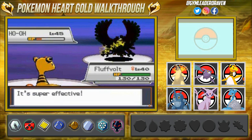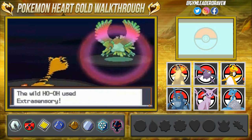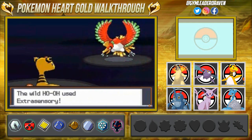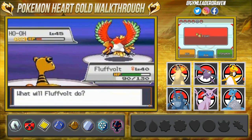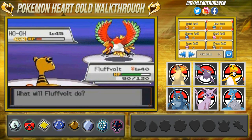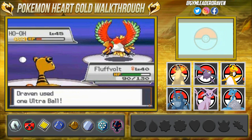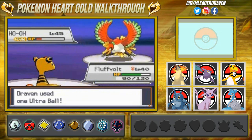A Discharge attack — super effective — and Ho-Oh is paralyzed! Of course it retaliates with Extrasensory, and the Sunny Day has faded. Now let's start throwing Ultra Balls. Come on, stay in the ball — oh, dang it, it breaks out.